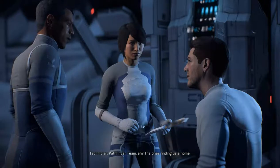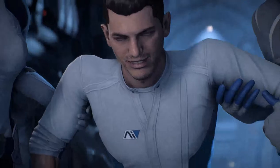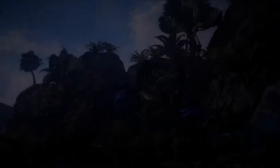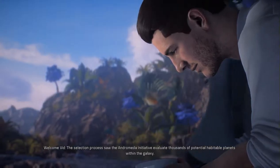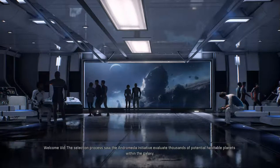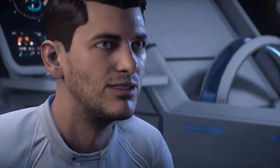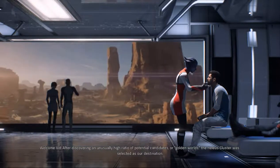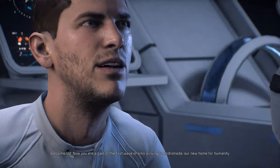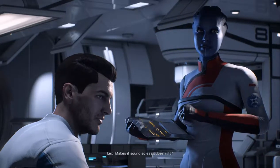Pathfinder Team, eh? The ones finding us a home. Can you make it somewhere tropical? Nice, warm ocean, summer year-round? How about we get him a cup of coffee first? Put all my character points into ignoring my doctor's advice. The Andromeda Initiative evaluated thousands of potential habitable planets within the galaxy — and instead we decided to go with this asteroid. Scott Ryder, let's get you checked out. After discovering an unusually high ratio of potential candidates for golden worlds, the Helios Cluster was selected as our destination. Now you are a part of the first wave of arcs arriving in Andromeda, our new home for humanity. Makes it sound so easy, doesn't it?